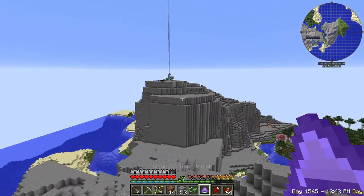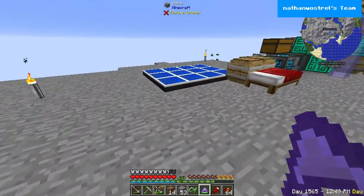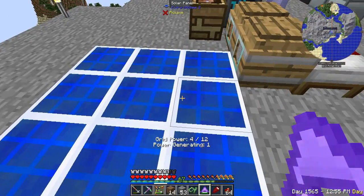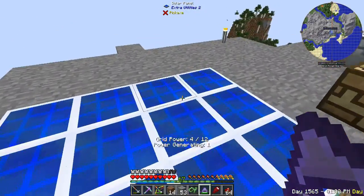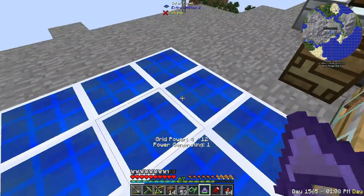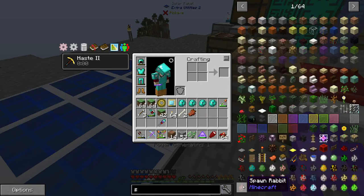On top of that, the Angel Ring uses 32 GP — grid power. Currently we are only generating 12, which means we are going to have to greatly ramp up our grid power production. I think I'm still going to stick with solar panels, but that means we have to make at least 32 of them. Because these don't work at night, we'll also need something else.